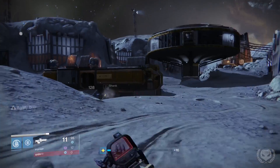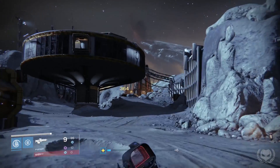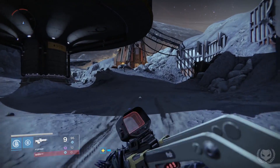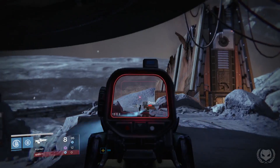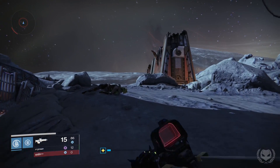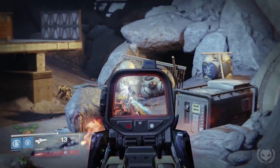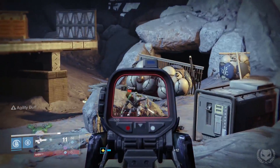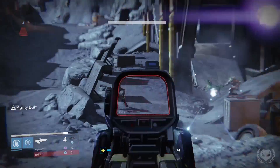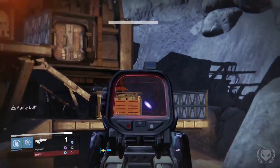So that is it for my Crota's End raid loot. I'll be doing another video on my Vault of Glass raid loot once the Vault of Glass has been released, as well as the other raids. Now apparently some of these weapons are actually pretty good — more specifically the exotic primaries. Aside from having elemental burns which gives them an advantage in PvE, apparently they're pretty good in PvP as well. So at some point I'm going to make more videos on these weapons and see how well they actually perform.